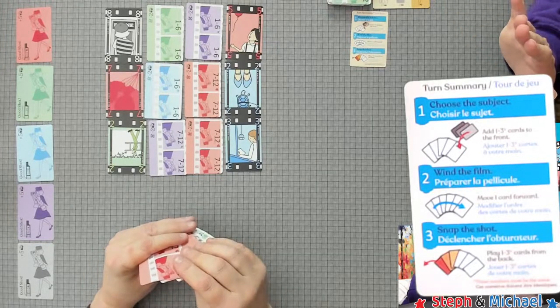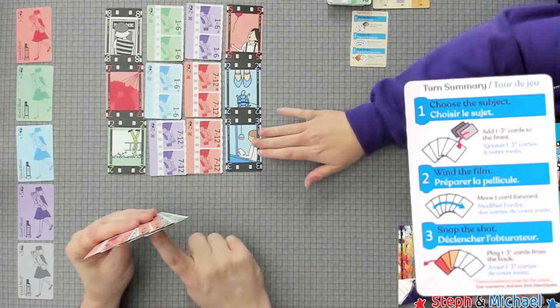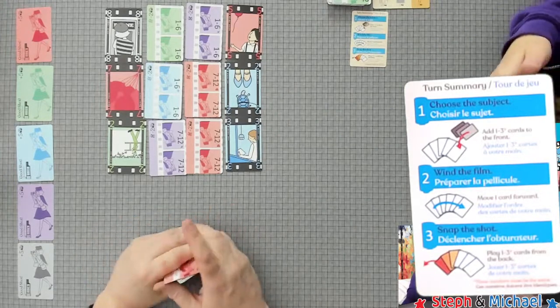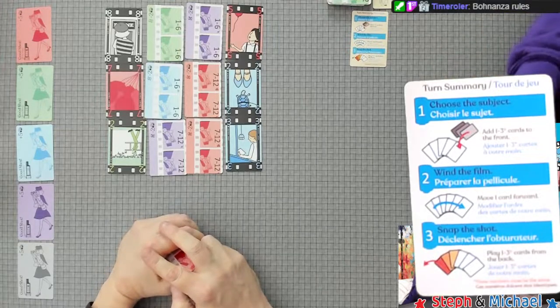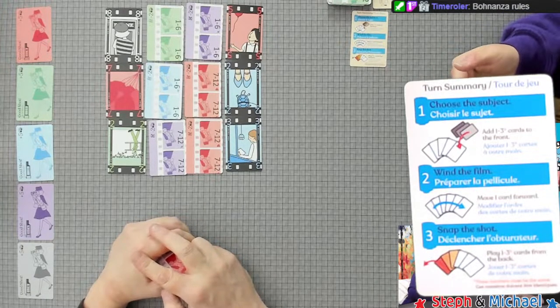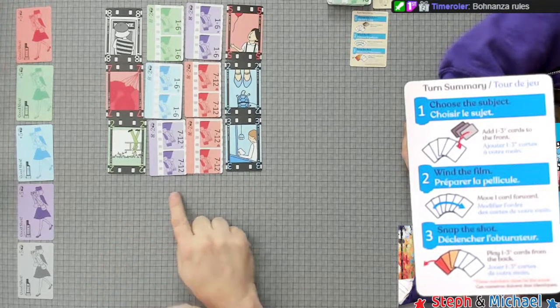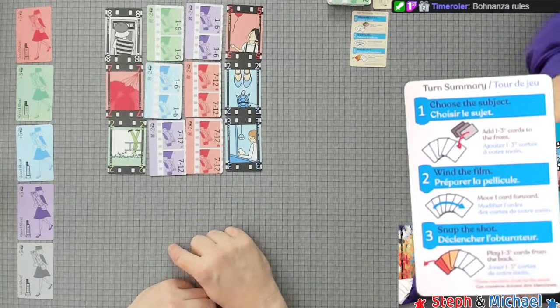We have already pre-drawn our hand of five cards to start the game, Bohnanza style. You will always add the top card to the front of your hand. You need to always have five cards in hand, and then you play cards from the back of your hand — equal to however many you drew.